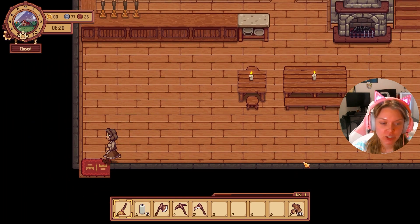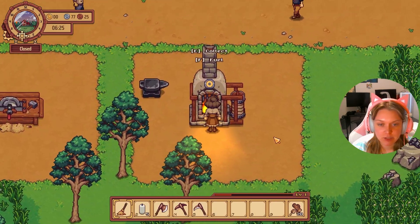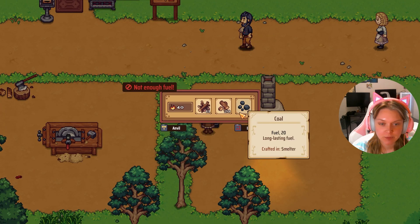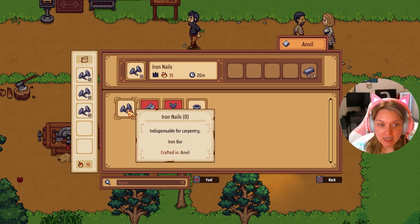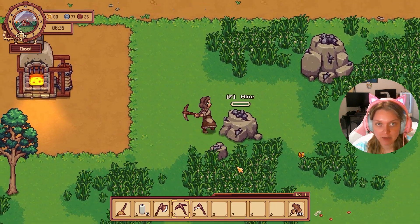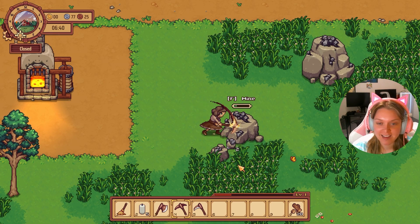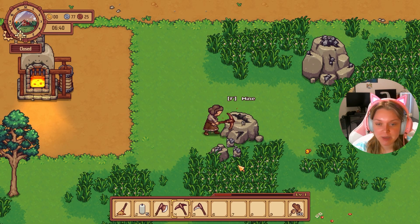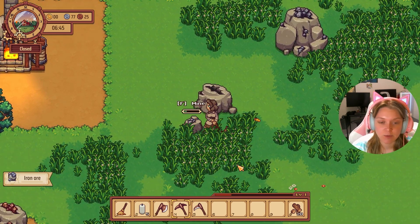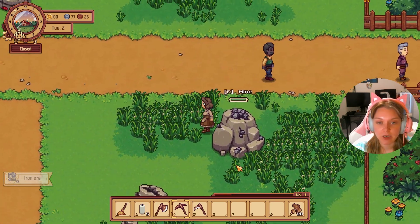When we left off yesterday, we started smelting some iron bars and now we need to turn them into some nails. So obviously let's add some fuel. We don't have to open up the inn every single day — it's like our main source of income, especially early game, pretty much all game. So if we want to earn money we want to open that up, but there's no rush. We can skip days depending on what our priority is.